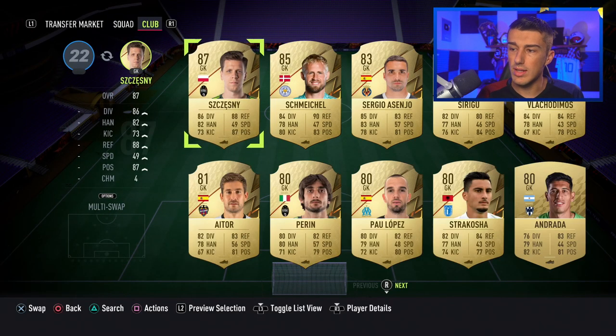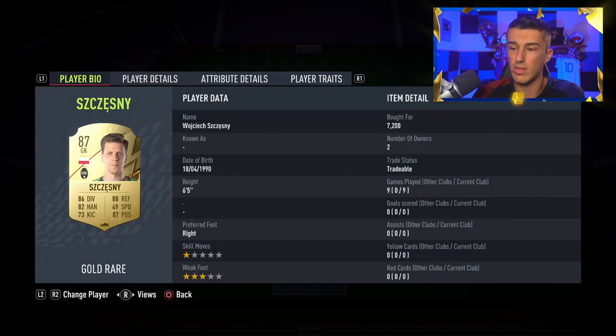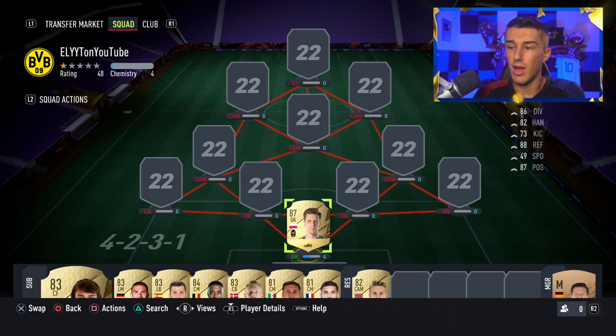Starting in goalkeeper, we're dishing out 7,000 coins for an 87-rated goalkeeper. With how important goalkeepers are this year, I think it is worth the coins. Szczesny makes a lot of close-up saves just like any other goalkeeper, but he seems to do it every single time — and that's why I think it's worth spending a couple extra thousand coins for a much better goalkeeper.